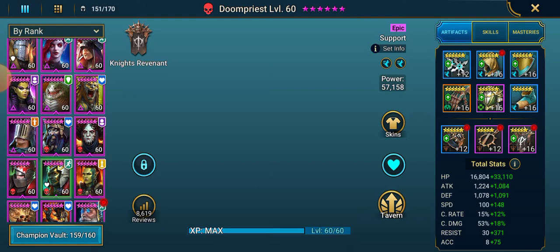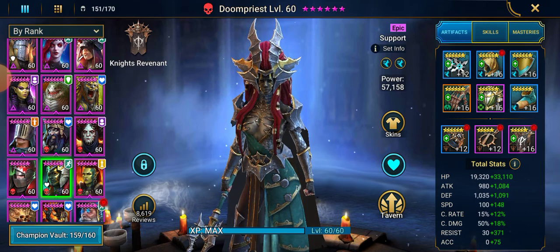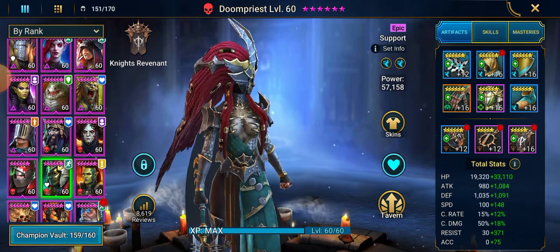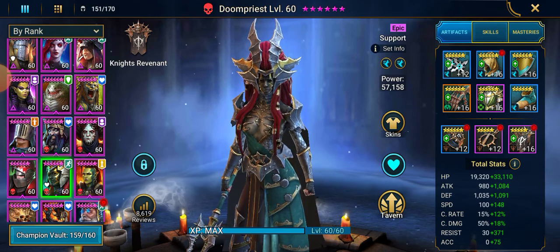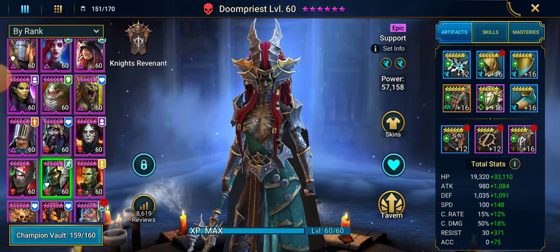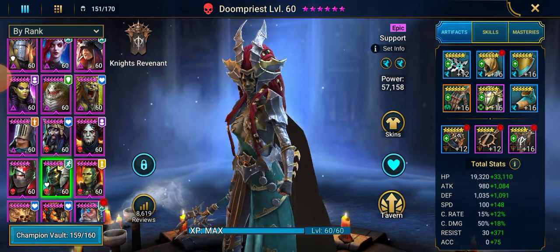She's an old school champion. You would see her in Clan Boss teams with Skull Crusher, Steel Skull, Raz, and Scarhide. She would be removing the stun, giving that heal and that increased attack buff. Especially with Relentless sets and Reflex sets now, she can be extremely good.